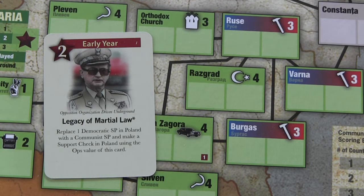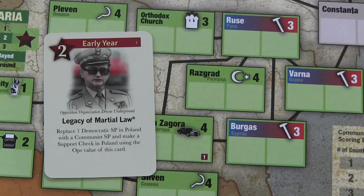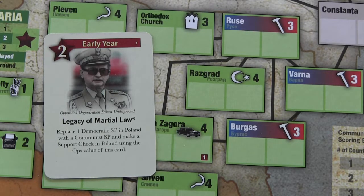In the early years, you're going to have a fairly equal — if not slightly communist-favoring — deck. The Democrat is trying to topple communist regimes, so the early game favors the communists and makes the Democrat work harder to overthrow regimes across Eastern Europe. As the game progresses, the middle year cards see more balance, and the late year cards shift slightly toward the Democrat.